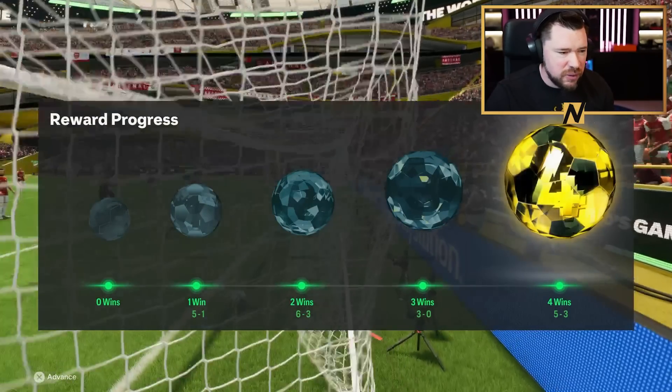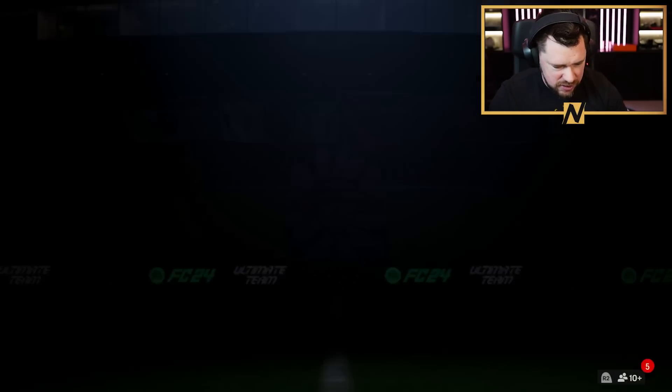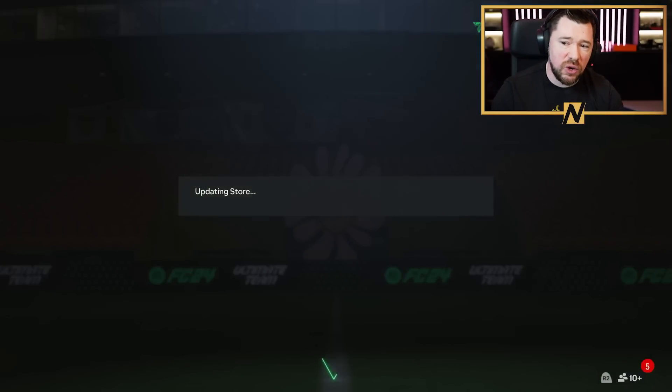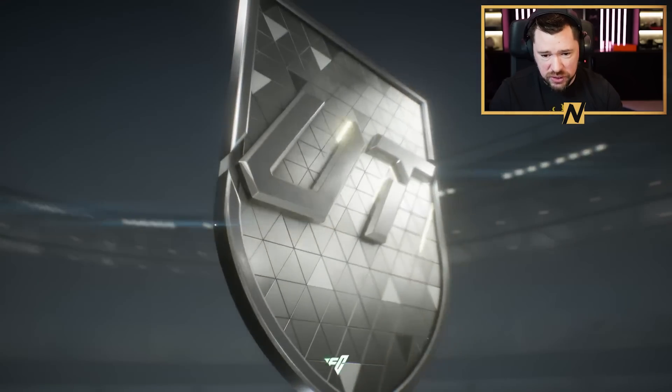We got a 5-1, a 6-3, a 3-0, and a 5-3. That's my best draft — five icons in one draft, we win the draft! Can we get rewarded? That's going to be the question. Can we get something other than the 225s and the 7.5? We get a 50k and a 5k.